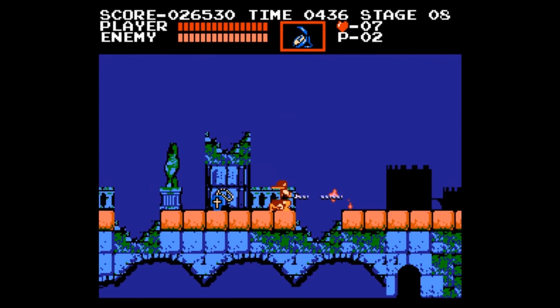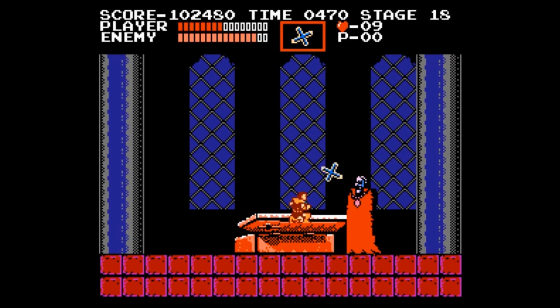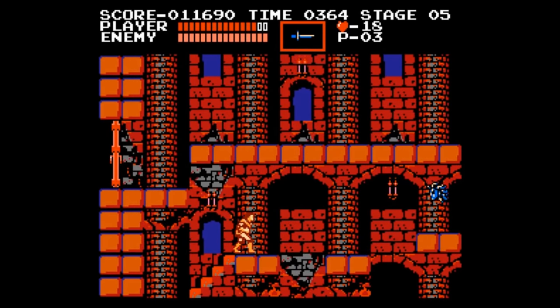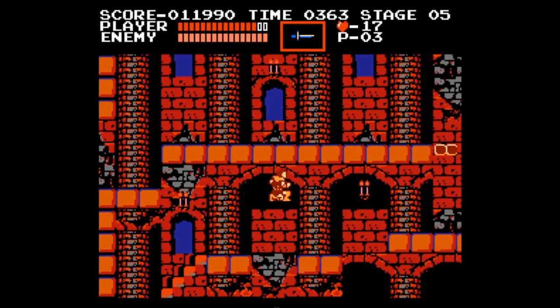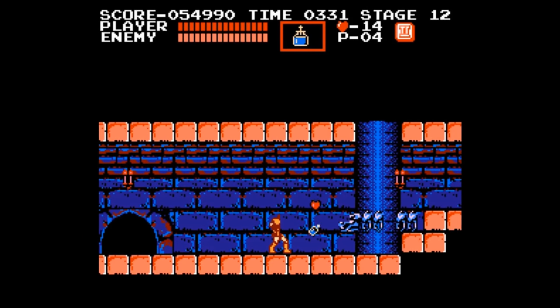If you come across a 2 or a 3, that allows you to have 2 or 3 of your weapons on screen instead of just 1. We'll use all the weapons at some point, but the real focus is the holy water. This weapon will be your bread and butter for a few reasons. First, it's a stunlock machine — any time the weapon is in contact with an enemy, it can't move. We will abuse this like crazy.